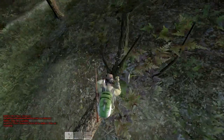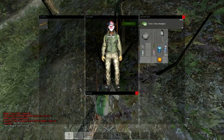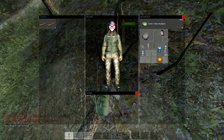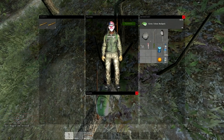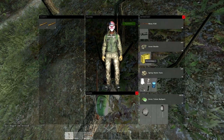Eventually the tree will fall down, and the wood will automatically come to your inventory. If your inventory is full, it will lay on the ground and you can just swap it with some things from your inventory. It's a very simple thing to do and it's also very useful.